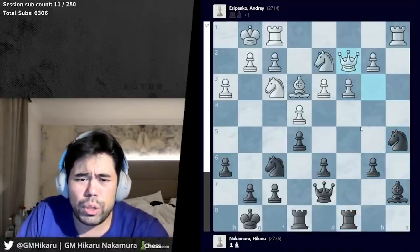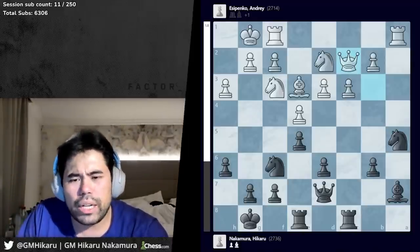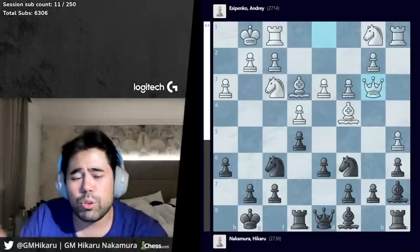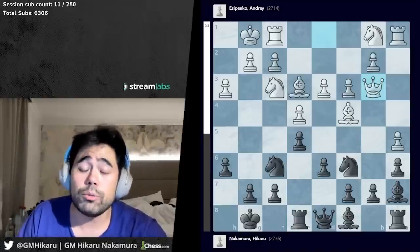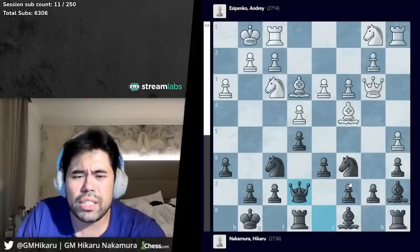So when bishop e3, rook e8, queen b3 happens, my first instinct was queen d7, knight d2, and try to go b5. However, because the bishop's on e3 versus c1, the line doesn't quite work out — white can trade and play bishop takes a6, I play knight a5, bishop c8, rook c8, queen c2, and white is just up a pawn and completely winning. It's really critical to think about piece placement in conjunction with other games you've played in these openings. So after queen b3, I go queen e7, Andre plays knight bd2.